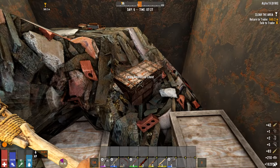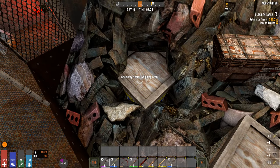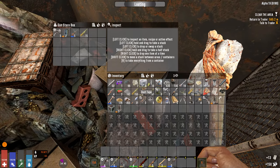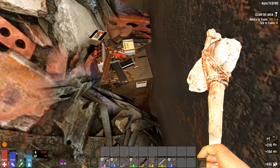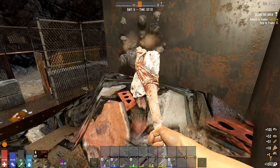I'll take that. Let's see what's in this. Paper again. Was that a bolt rifle? Army helmet. Ammo. Awesome. Let's get some of this sand and stuff.